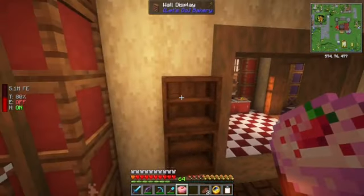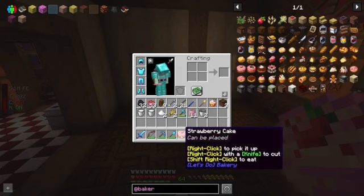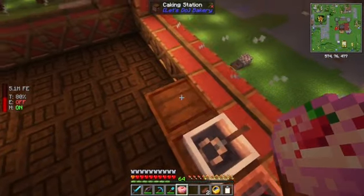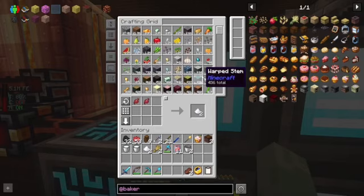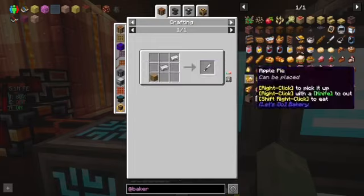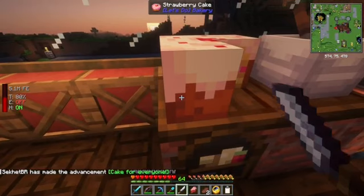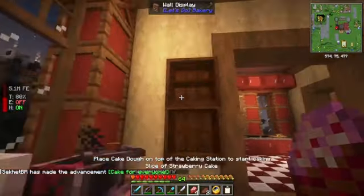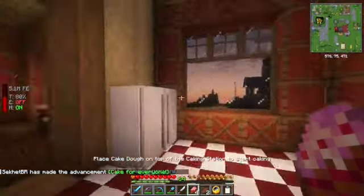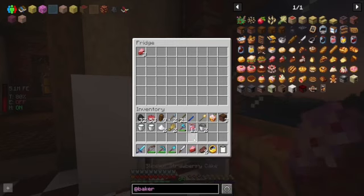Now we can pick it up. Can we eat this? We shift right-click to eat it. We can make a knife and cut it up, I think. One bread knife — and then right-click? Yep. Four slices of strawberry cake. Nothing goes in the display. We're going to hang on to one of those and eat it next. Awesome.